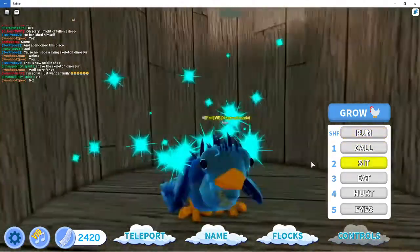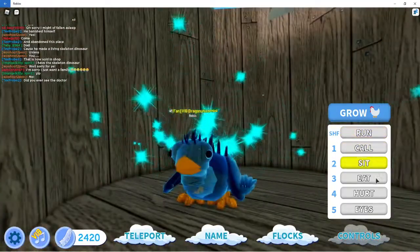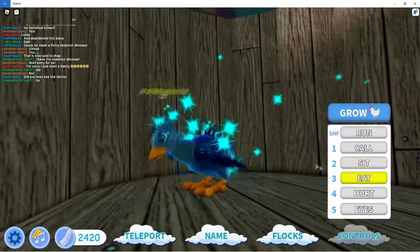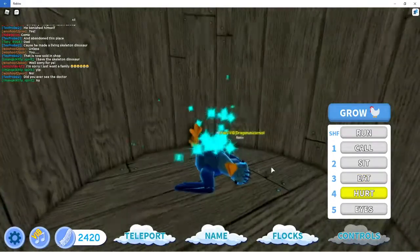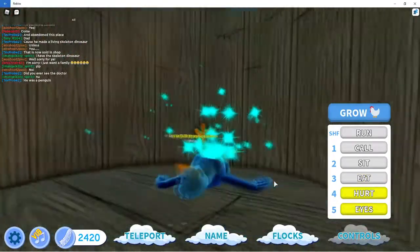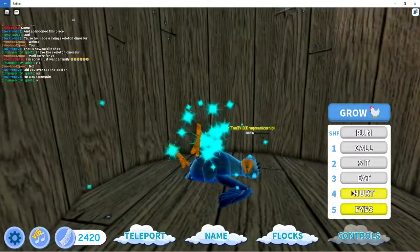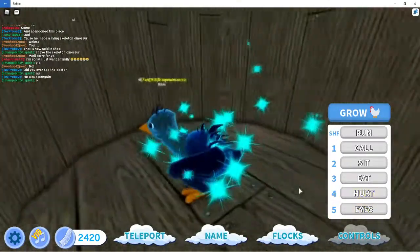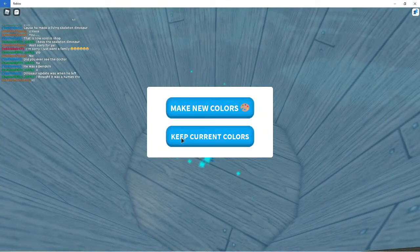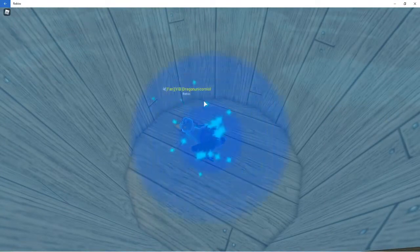There's the call animation — you can't really hear the call because I never mute the music. The sitting animation is pretty simple. The eating animation looks like it's picking at the food, which looks really cool. The heart animations look really funny. And then there's the eye animation where you open your eyes.